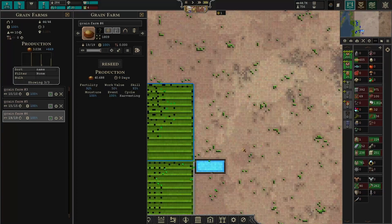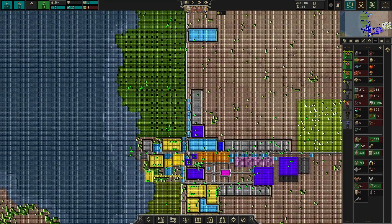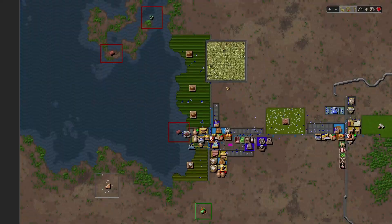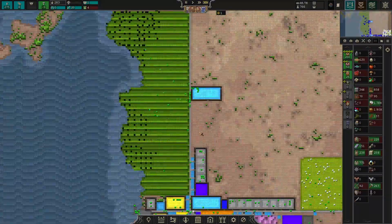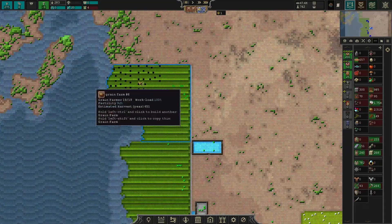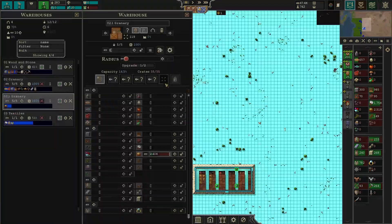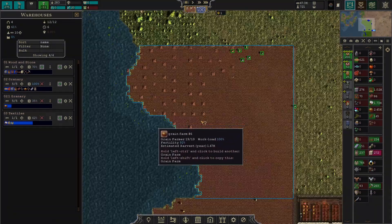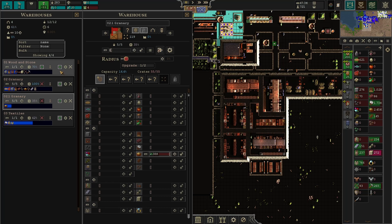If I put five delivery men in each of these, let's see how fast we can clear this harvest — it's important to get grain stored quickly. That's much faster than last time; they're going from both sides. Let me check the radius — okay, that's good.